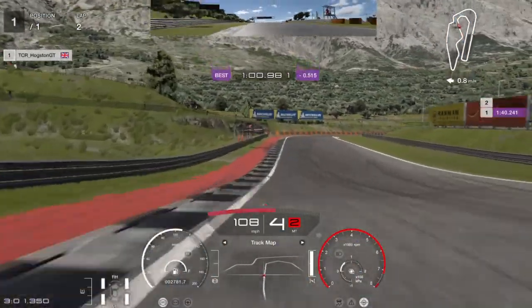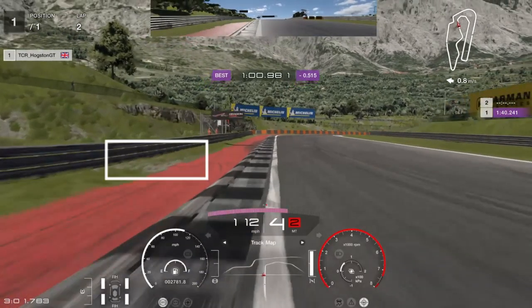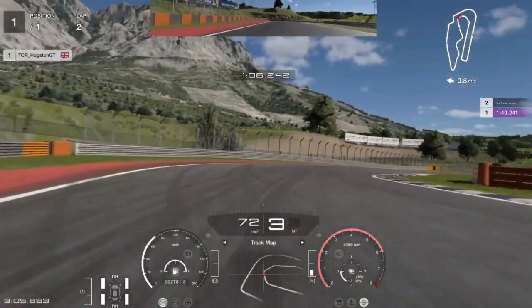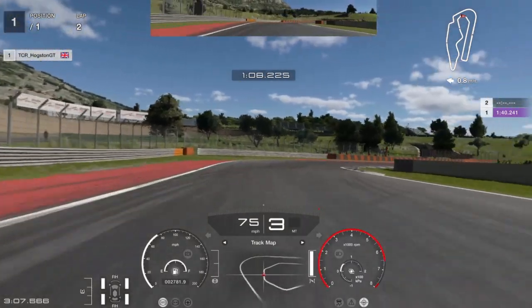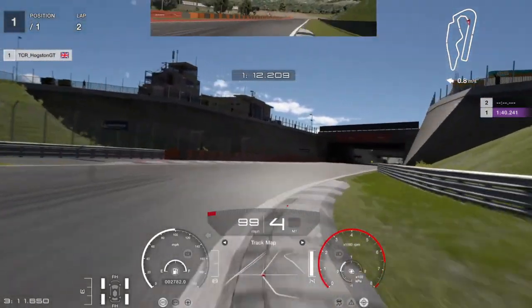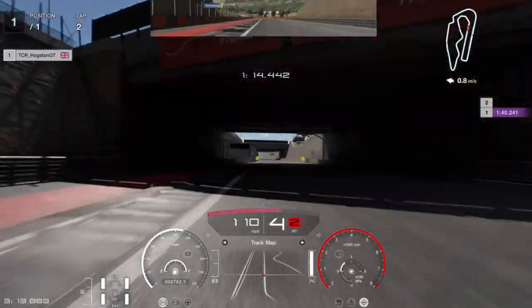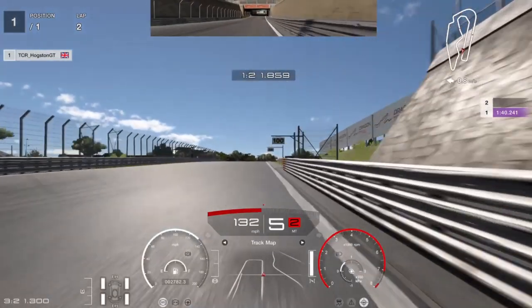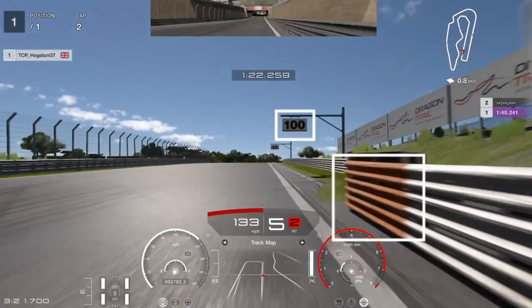Try not to go too wide or you'll ruin your lap. Your next braking point is just after the dip where the dead patch of grass is. Get all set up ready for the quadruple right-hander — it's all about throttle control around here. Miss the first apex and the second apex, then start fully accelerating, clipping the third apex, and then nicely hitting the fourth apex. Just keep on turning; if you're going a bit too wide, let go of the accelerator and then boot it back down.